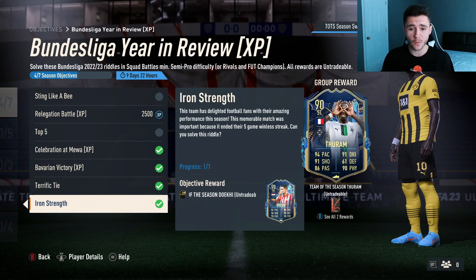Last but not least, 'Iron Strength' is a very easy one to complete, and for it you're getting a Team of the Season card — a 90-rated card. All you have to do is score two goals using a Union Berlin player in a win. Hopefully that clears up the objectives and makes it a lot easier for you guys to complete the Turam objective.